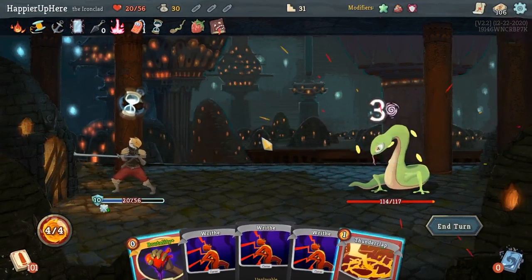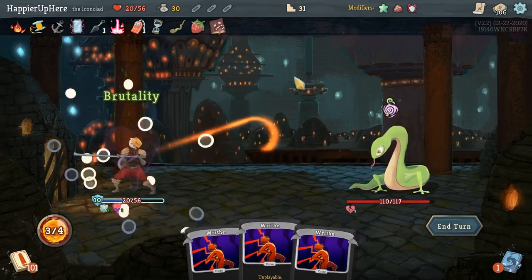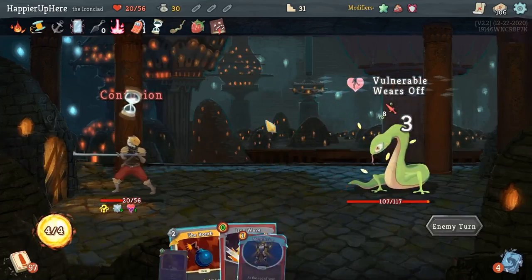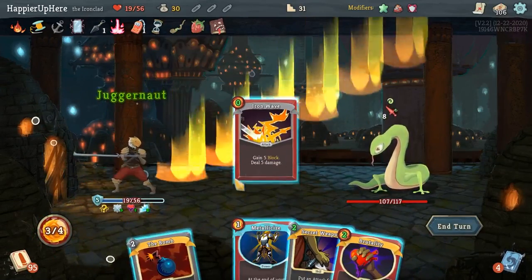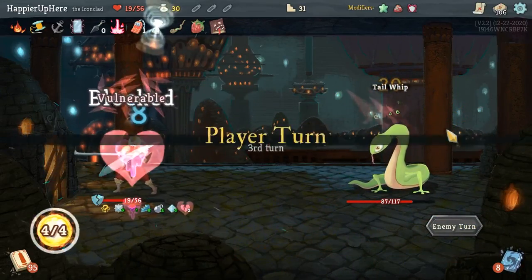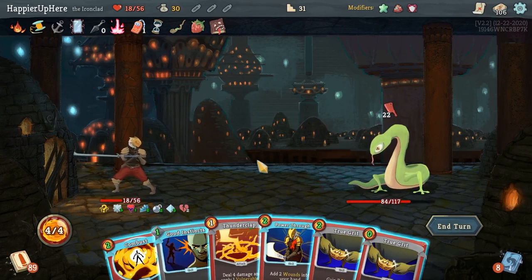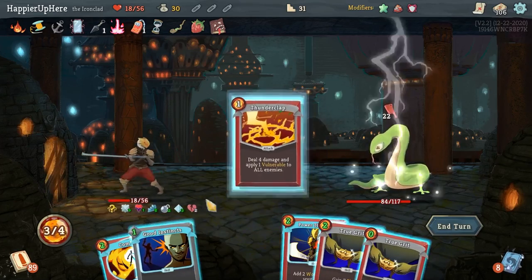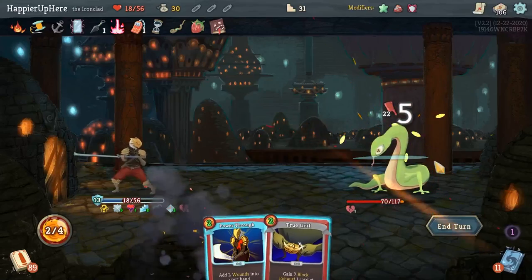Here would be great to play. I'll do Brutality — I can rest at the next rest site because of Fusion Hammer, so I'm okay losing a little HP. Let's do Juggernaut, Iron Wave, save the Bomb, and Metallicize. 22 incoming — Power Through is fine, or True Grit. I'll have 12 block already. Let's do Thunderclap, Good Instincts, and True Grit.